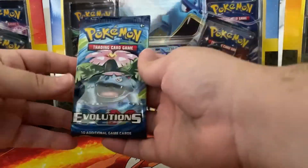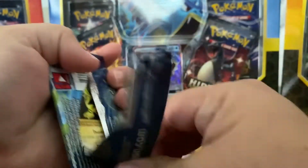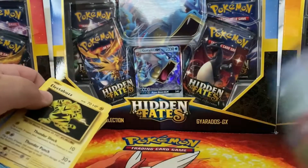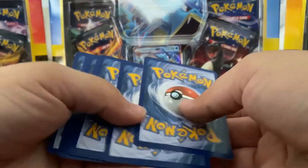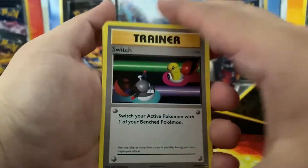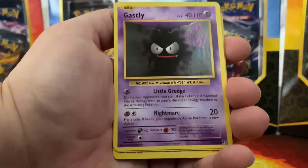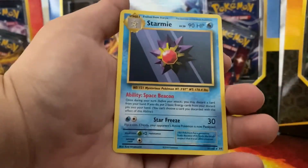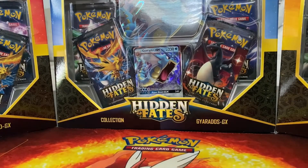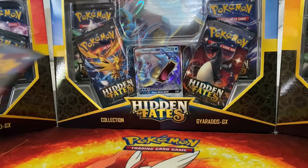I'm gonna open up both the Evolutions packs. Okay - Switch, Magma, Devolution Spray, Electabuzz, Magikarp, Ghastly, Poliwag, Pikachu, reverse rare Gyarados, and a Starmie. You can pick whatever pack you want - Team Up was actually a really good set. I'll save the best for last, so let's do Unified Minds.